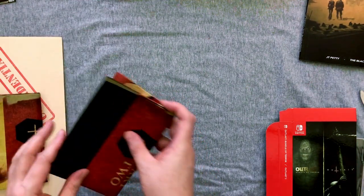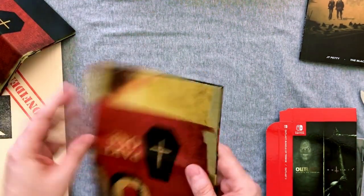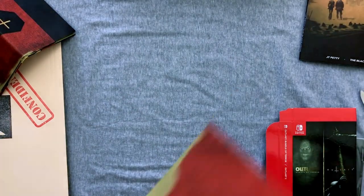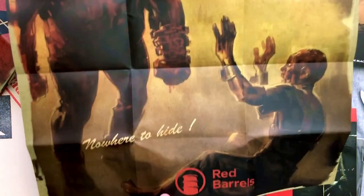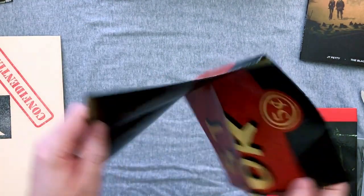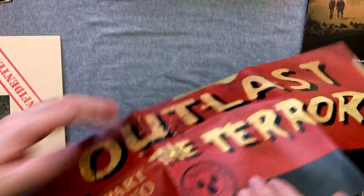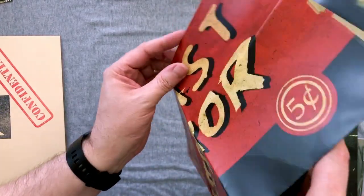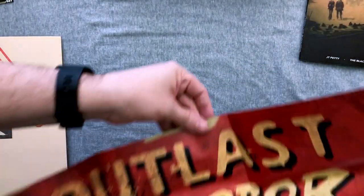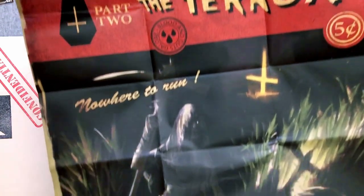Let's start with the posters. They're about the normal size for a Limited Run Games poster. We get the old pulp-style artwork, like what's on the cards. They are double-sided — 'Outlast: The Terror, Part One.' I'm not a big fan of folded posters. Does anyone know how to get the creases out of them to make them look like they'd been rolled? Feel free to drop some knowledge in the comments, because I would definitely like to know that trick.